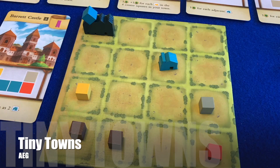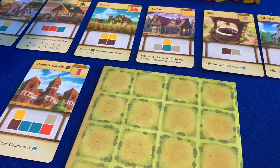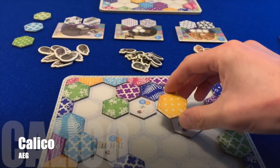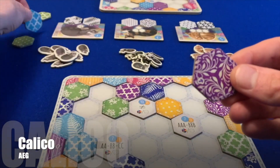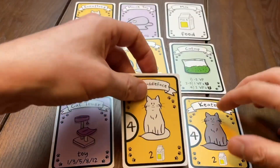Tiny Towns made a splash in 2019, a bingo-esque pattern-building game where players create their own little townscapes. It quickly became a classic and expansions rapidly followed. Calico picked up the baton in 2020 — an attractive brain-burning puzzle with lots of cute cats. A few months earlier, AEG had sold Love Letter to Asmodee, but the company was rapidly creating new evergreen titles. Cascadia followed in 2021, hitting the Board Game Geek Top 100 and receiving a nomination for the prestigious Spiel des Jahres Award in 2022.